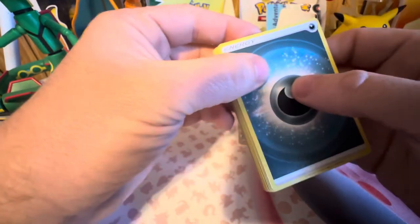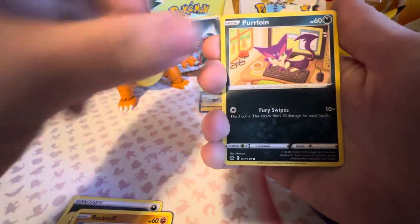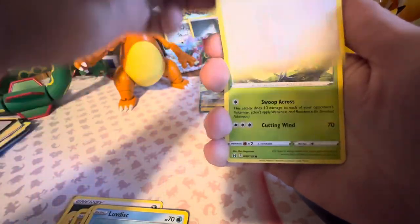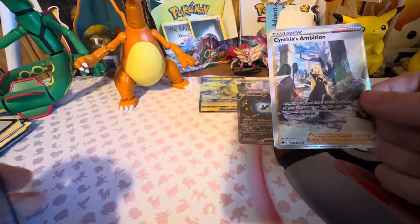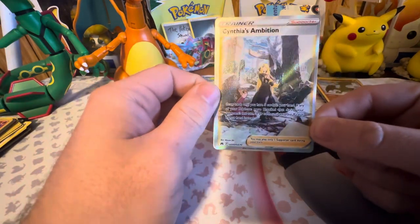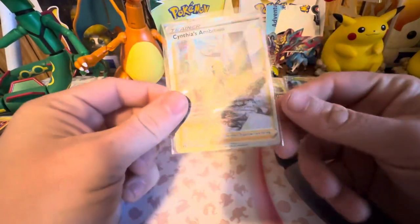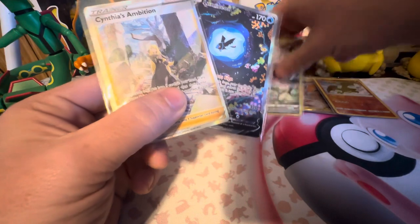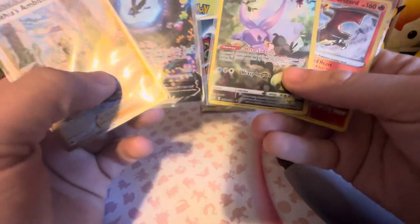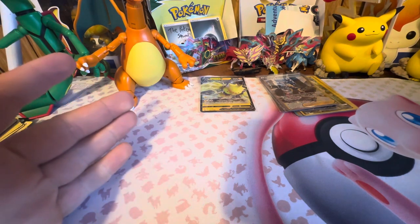I'm gonna get some water. Dark type energy. Wow, what a pull so far guys and girls! Awesome — we got a Cynthia's Ambition and a holo rare Entei! Wow, what a pull! We get this beautiful Cynthia's Ambition, we get the Lumineon, the Hisuian Gudra to be exact, we get this beautiful Radiant Charizard, and then we get the Rota V-Star. What a pull to say the least.